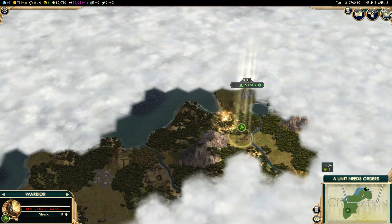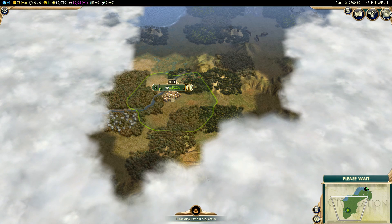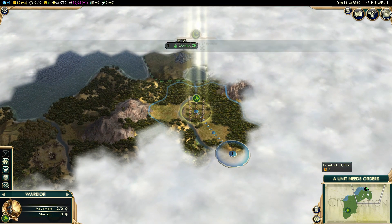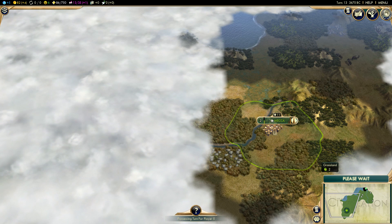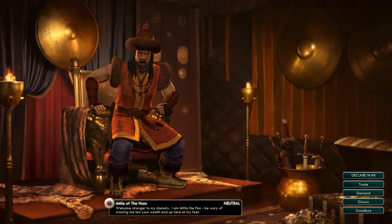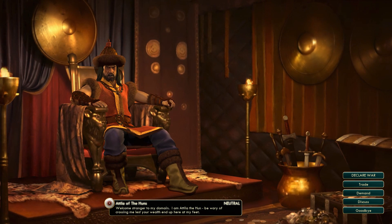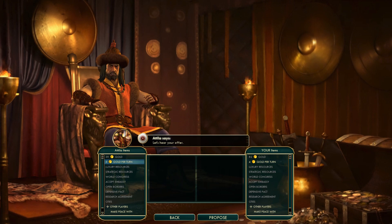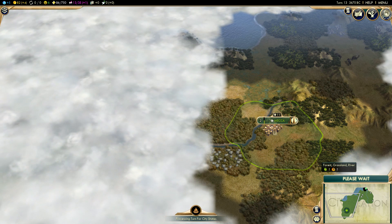We'll follow this river and see where it goes — I think that would be our next exploration plan. Two more turns until the monument is done. We've found the Huns — Attila! He says: 'Welcome, stranger, to my domain. I am Attila the Hun — be wary of crossing me, lest your wealth end up at my feet.' We agreed to terms. Let's see if he has anything useful to trade — he really doesn't, because none of us have gotten the technology for that yet. We have found the Huns; their main area is probably down south of here.